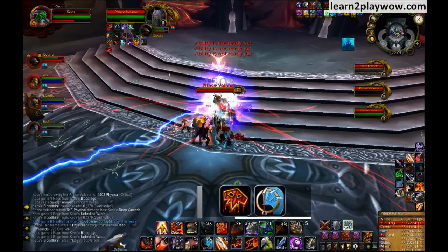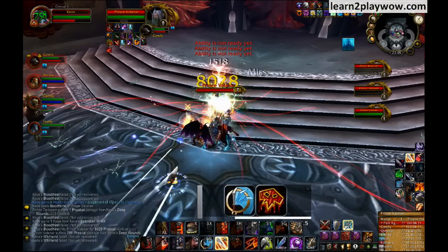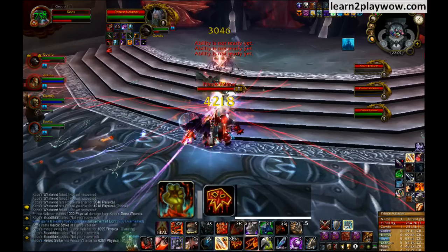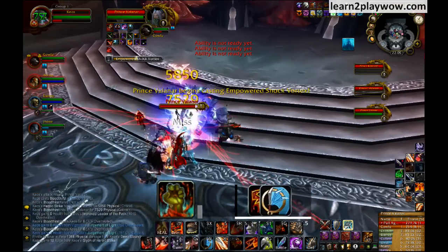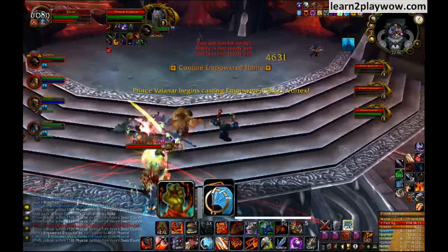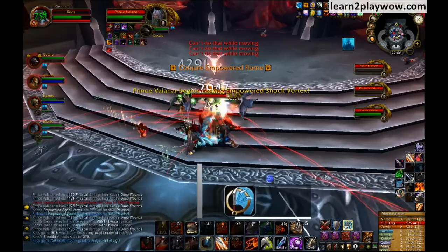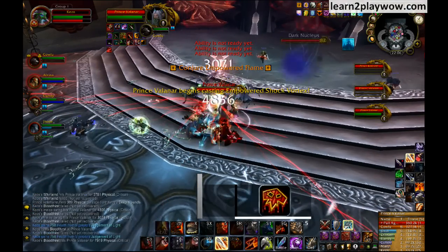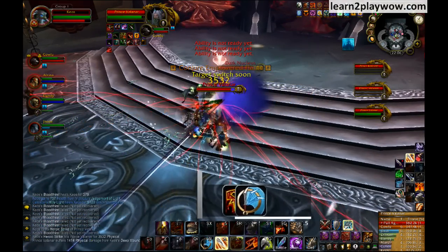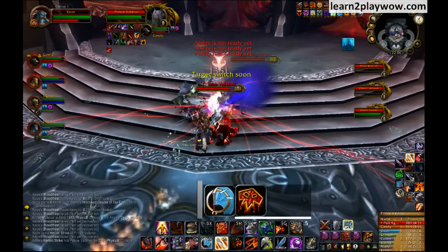Periodically they are going to switch Invocation of Blood, which means that your prince is going to have a depleted health bar and one of the other two will get a full health bar — well, not actually full, partially full. The health bar transfers from one to the other. When you see that your prince gets 0 HP, look around the room to see which of the other two got the health bar transferred to him.